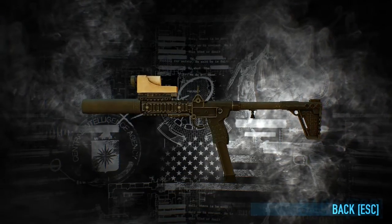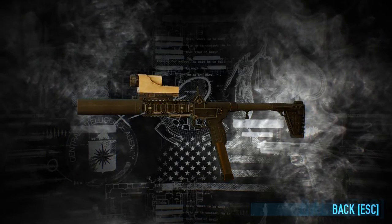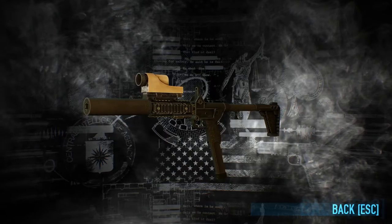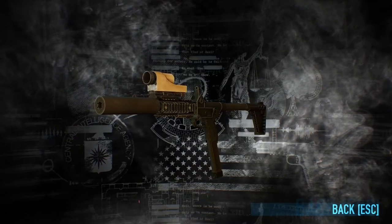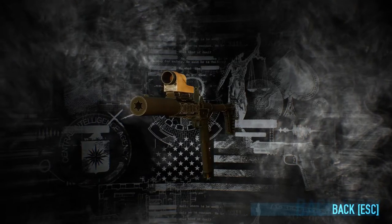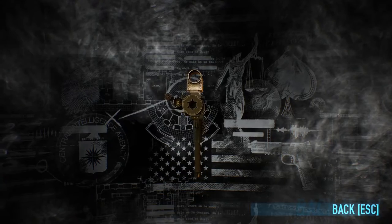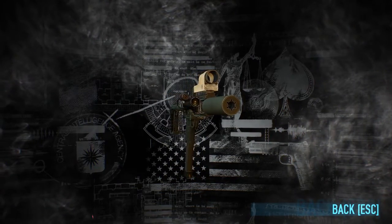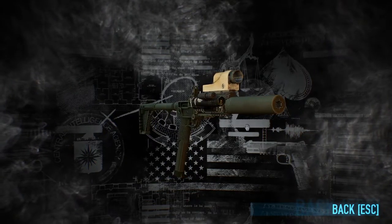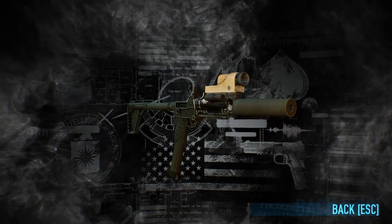Hey guys, last video I talked about Payday beta changes and updates. There were three weapons that get changed by the beta: the Cavity 9mm, the GSPS 12 Gauge Shotgun, and the Broomstick Pistol. Today I want to try to get the highest amount of damage, accuracy, and stability out of these weapons, but I completely forgot about concealment — so these weapons are for armor builds, no concealment.